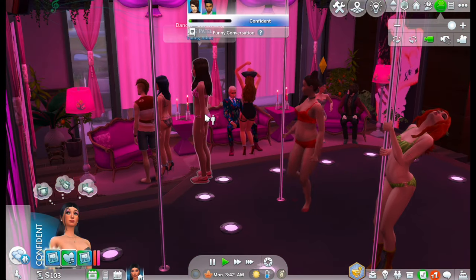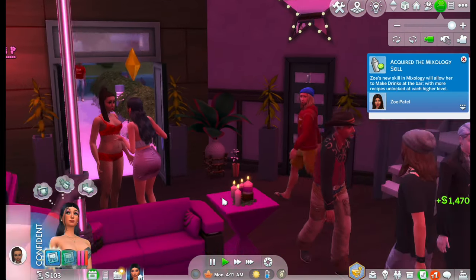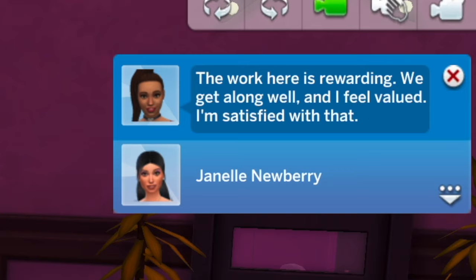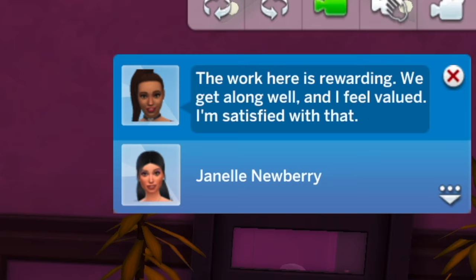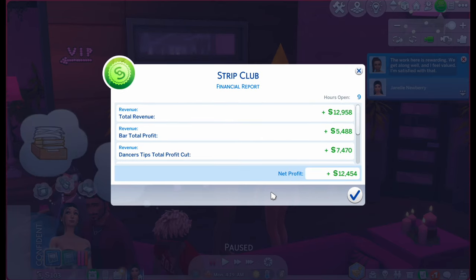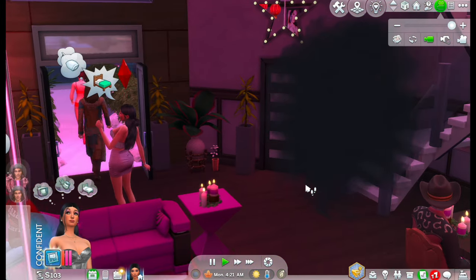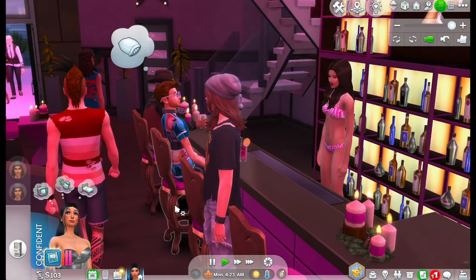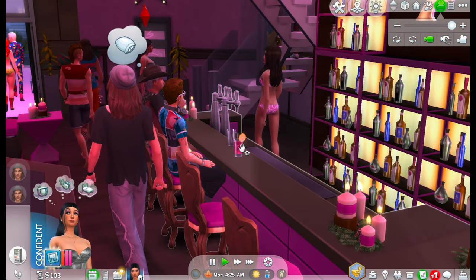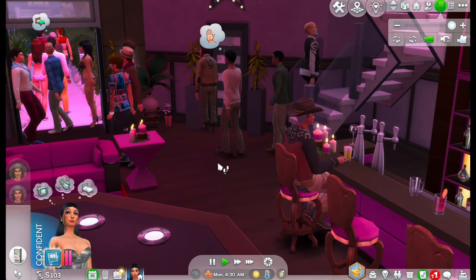Our bartender's kind of stuck here. I'm gonna check up on Julia. Hey bestie, how are you feeling? 'The work here is rewarding, we get along well, and I feel valued.' I'm satisfied with that — awesome, I'm glad. Let's praise her. It closed! Guys, we made a lot of money — 12,000. We made some bar profit, which is awesome. And the dancers did pretty good. Bye everybody, thanks for coming in. The vampire left. They did get all those drinks — good job girl, thank you for making those, because I didn't even tend the bar when I was on it.